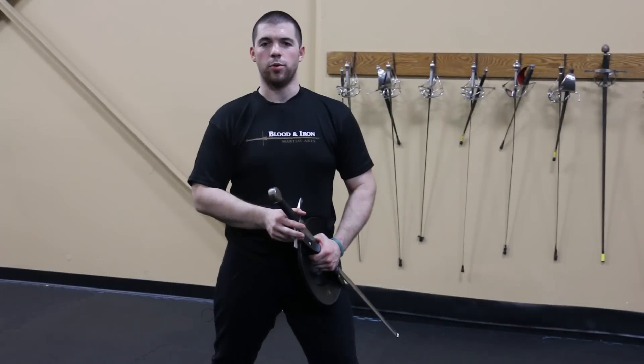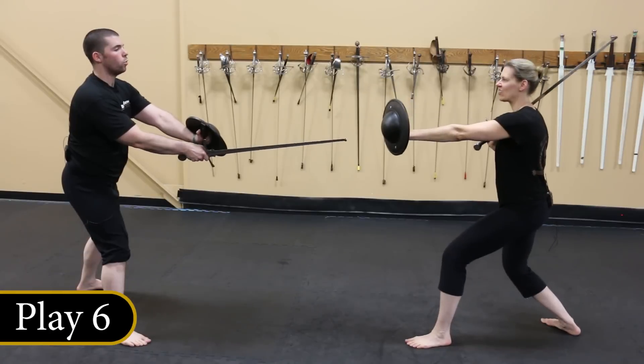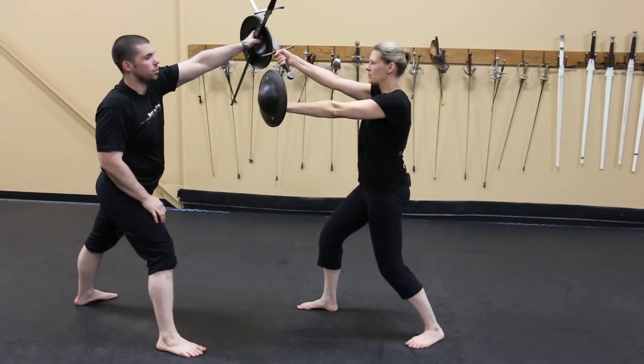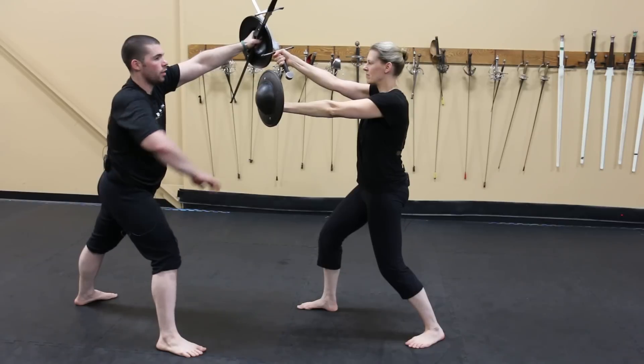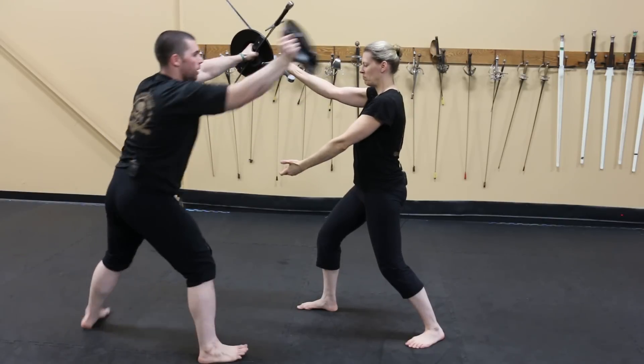This is the sixth and final play, and this is how you actually end someone rightly. Nicole will attempt to strike an Oberhau to my head, gripping my sword with my shield hand. I will defend against her strike, reach underneath her shield, pull to my right, and end her rightly.